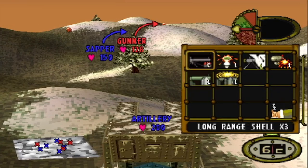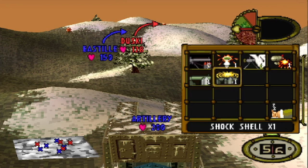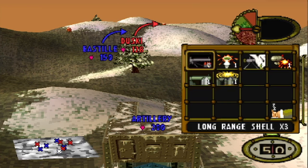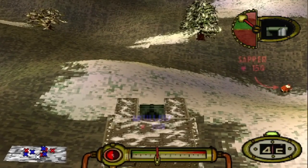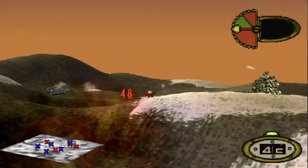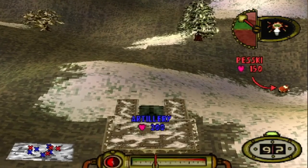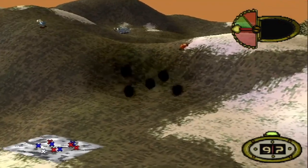To start with, the artillery has all these different shells which we've been over before, but the main thing we're focusing on is distance. The mine shell, gas shell, effrain shell, shock shell, and thousand pound shell can all travel the same distance. If I use the thousand pound shell and aim at full power, the place where it lands is roughly the maximum reach capacity of all those shells.